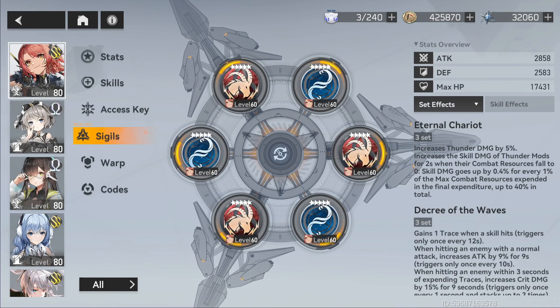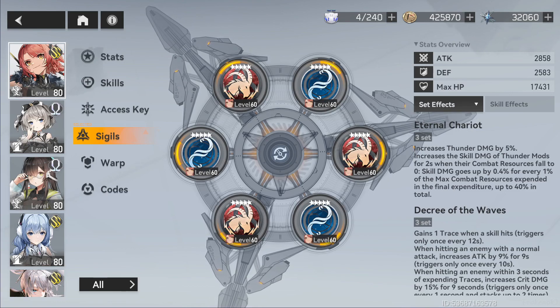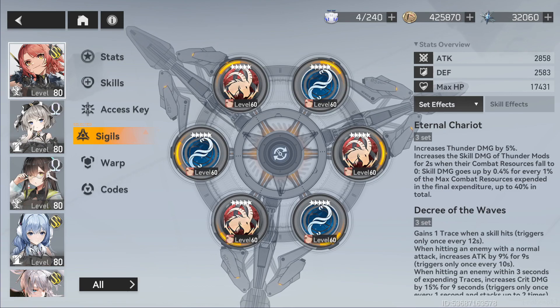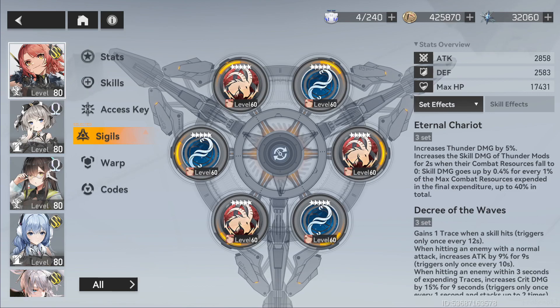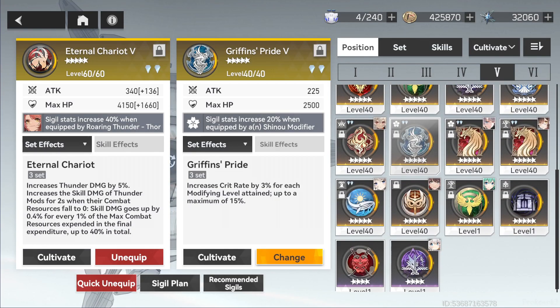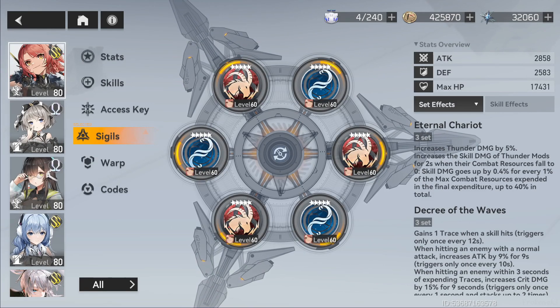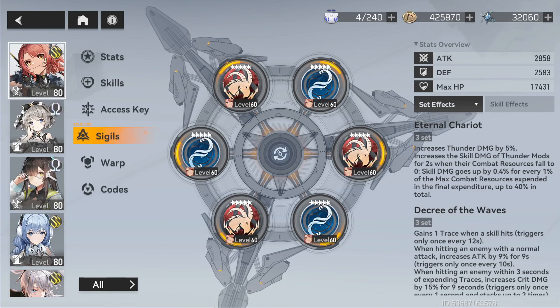For the sigils, the de facto best set is Eternal Sariot with Degree of the Waves — Eternal Sariot on slots 1, 3, 5 and Degree of the Waves on slots 2, 4, 6. That's the best set; you don't need to look for any other. If you have Omega Thor, replace slots 5 and 6 with a two-piece of Owl or Griffon's Pride. Personally, I'd rather use Owl — Ambush of the Owl — to boost even more melee damage.